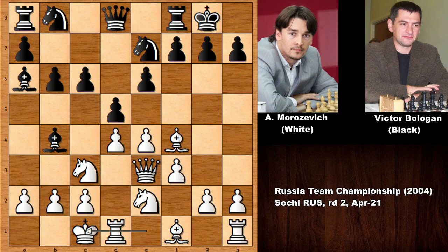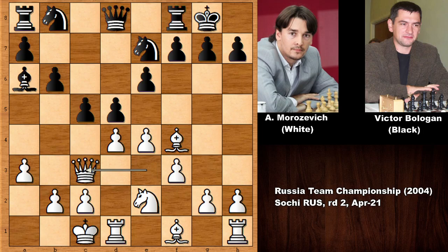Morozovich castled on the queen side. Then c5, a3, asking a question, capturing the knight, capturing back, capturing the knight. Bishop takes on e2 and pushing the pawn, c4.